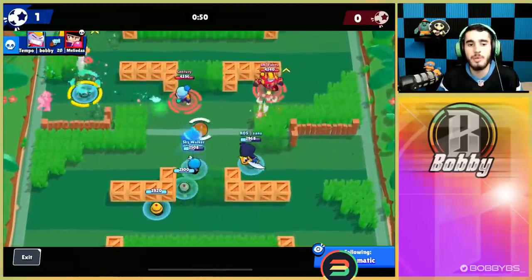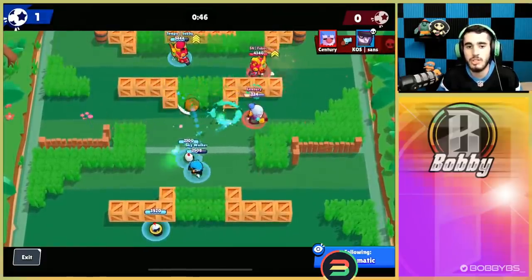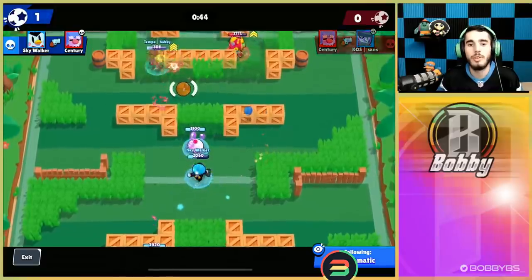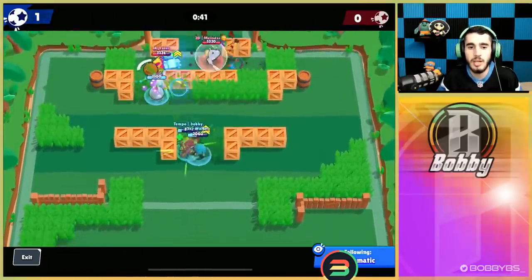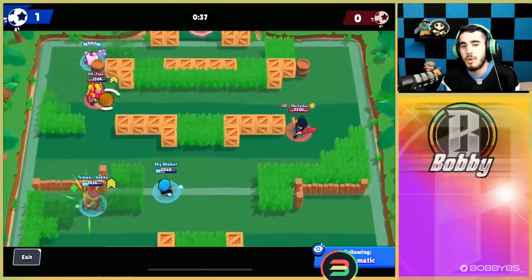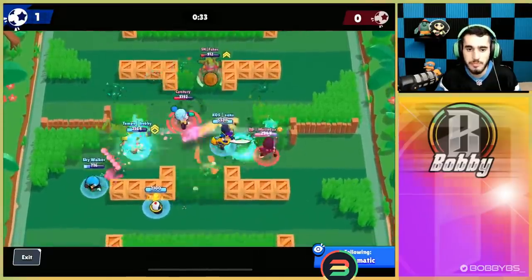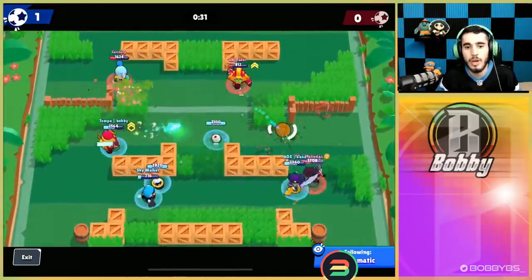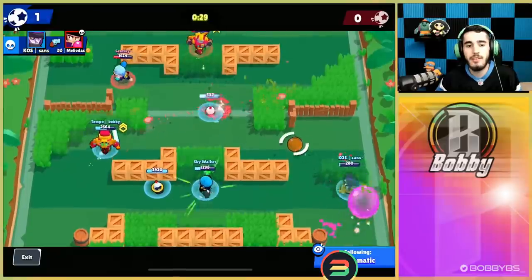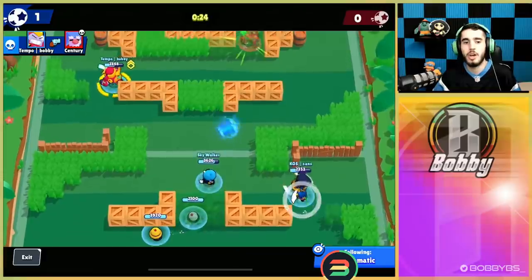I gadget right behind that BB and get to level 3 almost immediately into the round, which is a really good start. The opposing Surge is also pretty close, so instead of making a gadget play I pass the ball and move back — I'm level 3 and close to level 4. Once I'm level 4 there's no way these guys beat us. I get level 4 right there and at that point it's basically over — we're a god-tier brawler, just running around clicking the auto-aim button.